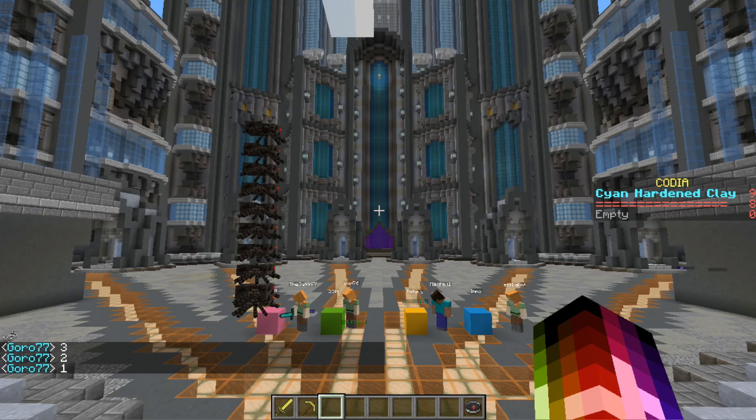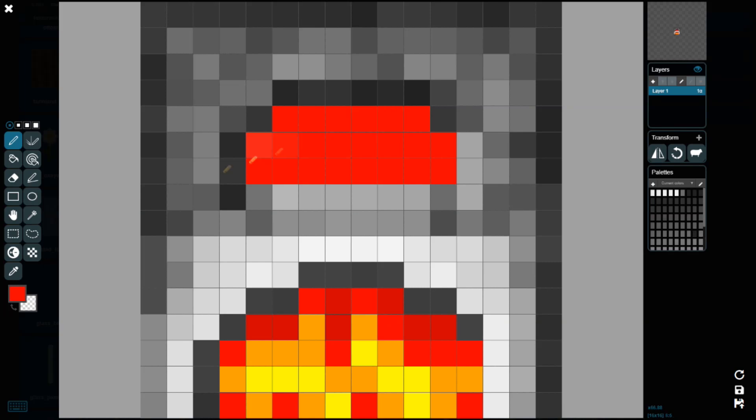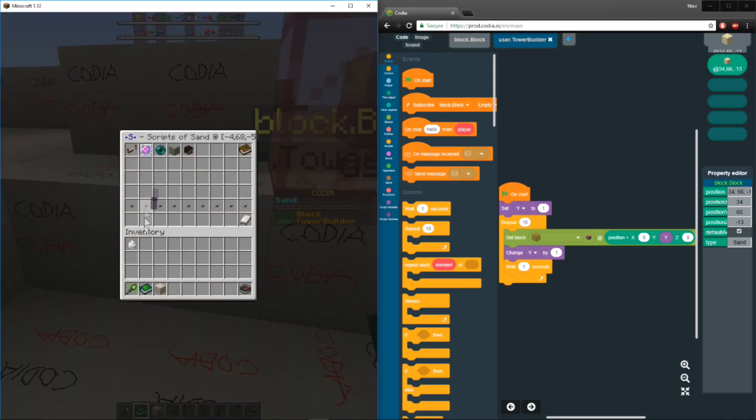In Kodia, collaboration is encouraged. While you're coding, your friends can design a new look for your adventure in our texture editor, or they can use the scripts you're writing to set up the world.